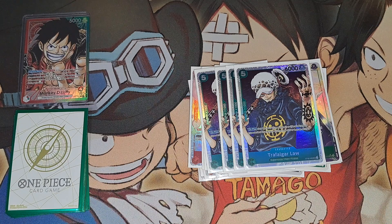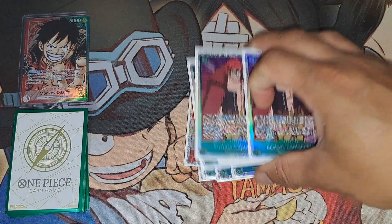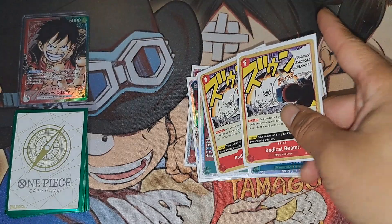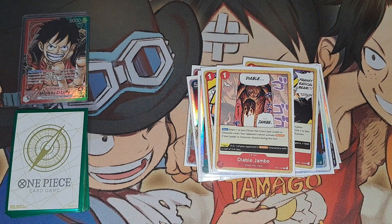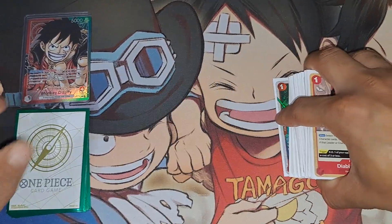Cavendish is honestly the reason I put this deck together. Four Law is definitely great to have. Still got two Kid just to buy yourself some time — especially with Cavendish and Law, you can untap it or the leader ability can restand the Cavendish. Follow up with a Kid and get your Dawn back out. Two Radical Beam just to have a decent counter, kind of like how red-green Law would play it.